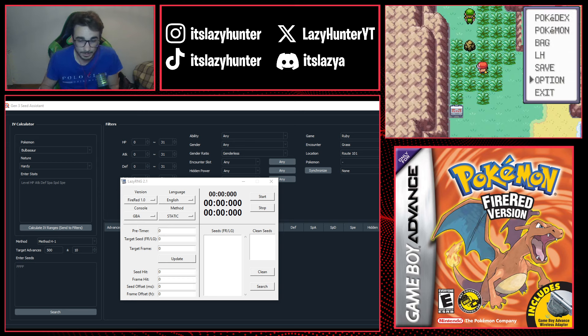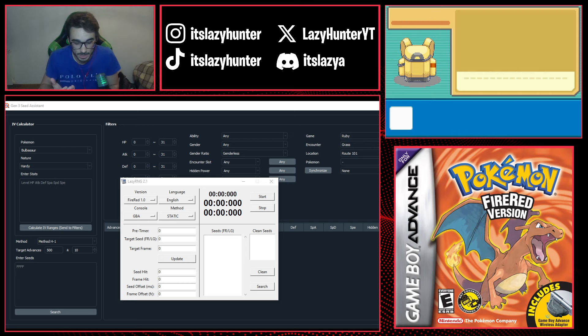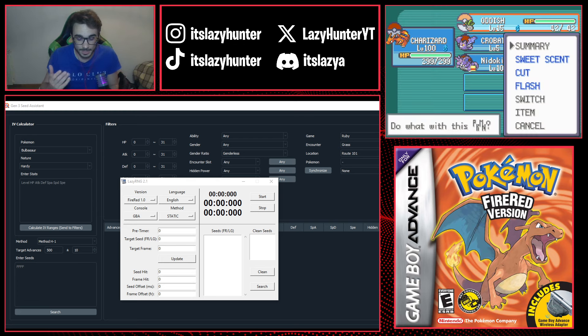Another thing you're going to need is Rare Candies — they're very important for leveling up the Pokémon you catch prior to the shiny one, so you can calibrate towards the right frame. We'll have to check IVs and troubleshoot to know which target advance we actually hit, so have a bunch of Rare Candies. You'll also need a Master Ball — just one — not to spend it, but to catch Pokémon right away. You'll also need a Pokémon with Sweet Scent in your party; in this case I have Oddish.